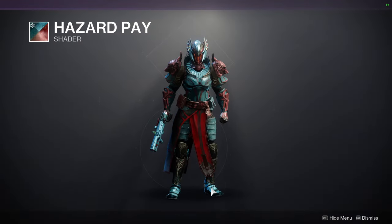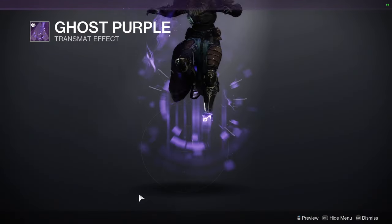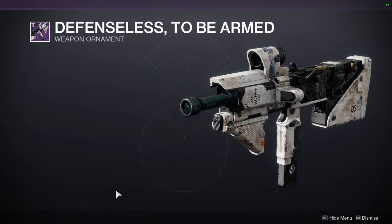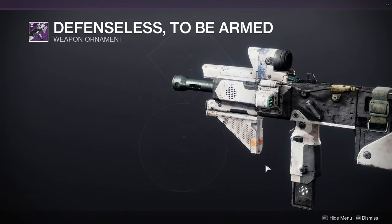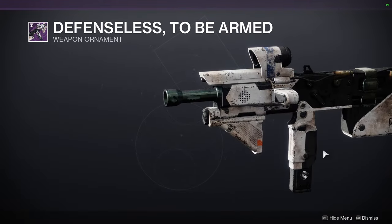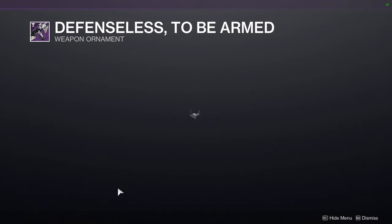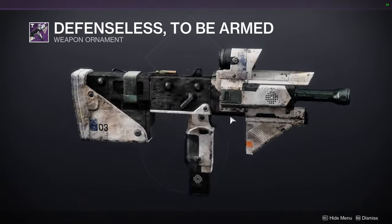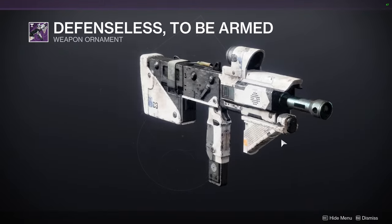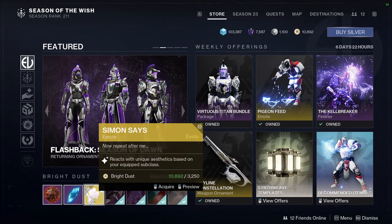Hazard Pay — this actually doesn't look terrible, it looks decent. Ghost Purple. And then Defenseless to be Armed, which is the ornament for this gun — I love this gun, it's one of my favorites. The Callous Mini Tool — yeah, definitely the better skin. I don't like the base skin for the Callous Mini Tool, it just doesn't jive with me, so this is definitely worth getting.